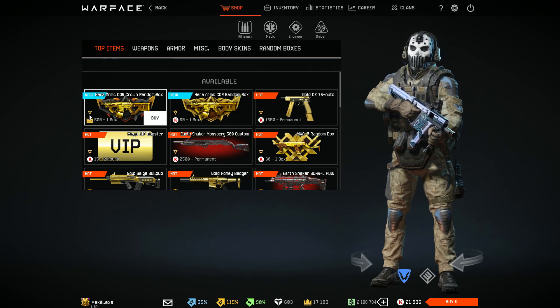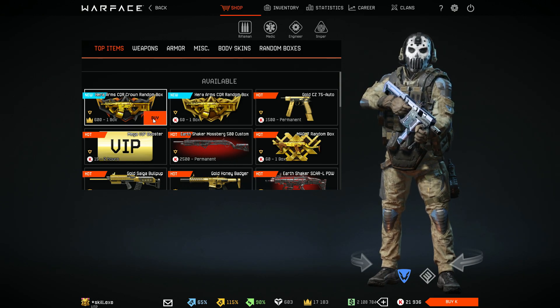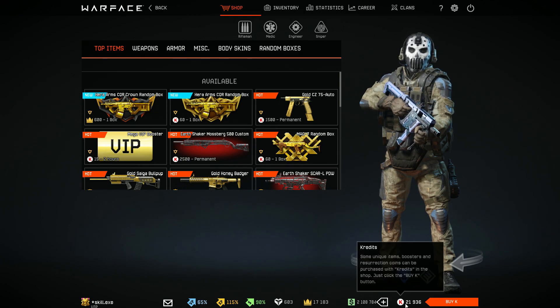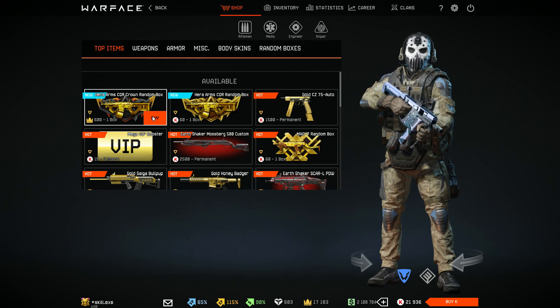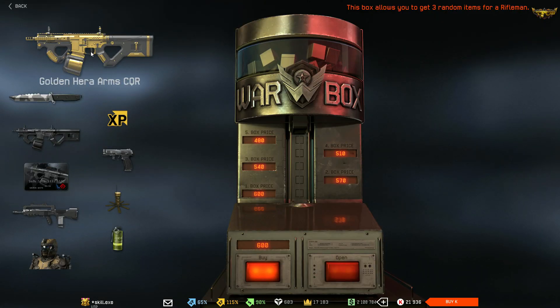We're just gonna get started with the crowns since I have like 20,000 collected. I'm actually pretty optimistic that we're gonna get it within 17,000 crowns, and otherwise I have more than enough credits left from the syndicate playoffs. So let's just get started with the first five boxes of the golden hero arm CQR.